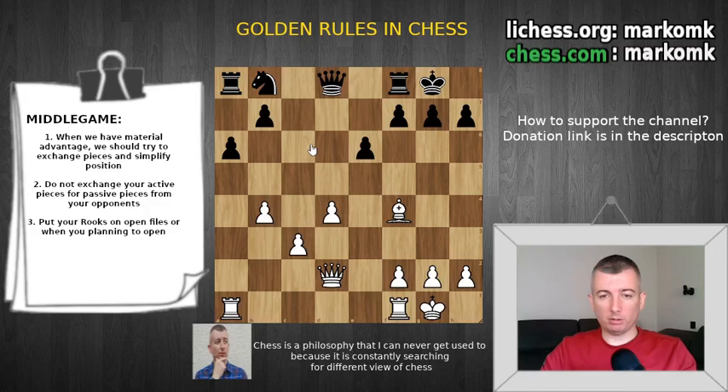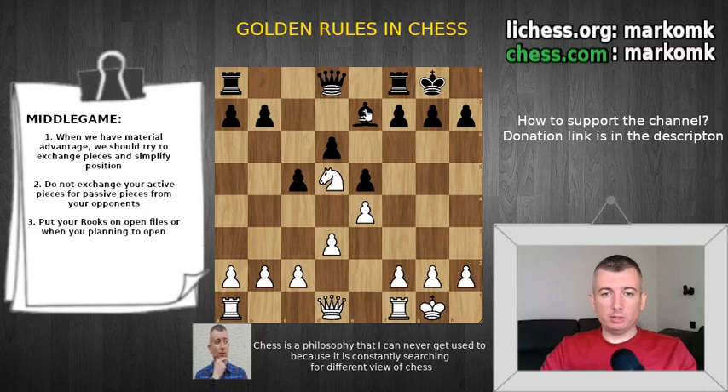Now we see a different position where our knight is in the center of the board and nobody can push it back — the pawns have already passed it and the bishop is on a different color square, so he can't do anything. It would be totally wrong to exchange our good knight for his bad bishop. His bishop is bad because most of his pawns are on dark squares, so it should be on the light square. Instead of exchanging, we should bring more pieces and attack — maybe f4 to open the f-file and bring pieces to the kingside.